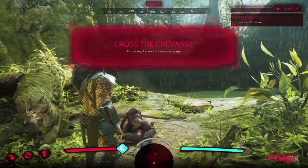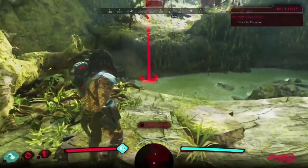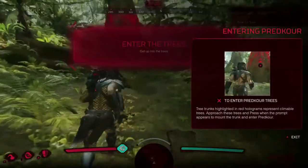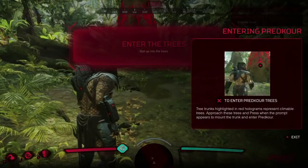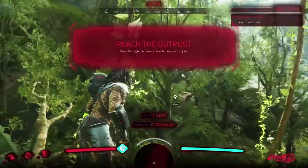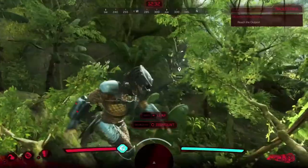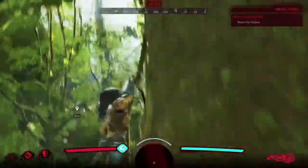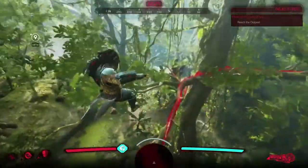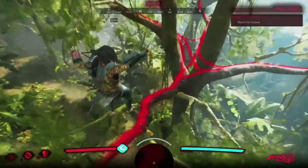Cross the crevasse, leap. Enter the trees — leap and dismount. You have to go from tree to tree. Are there any other trees I can jump to? I'm guessing trees are the way you want to go.